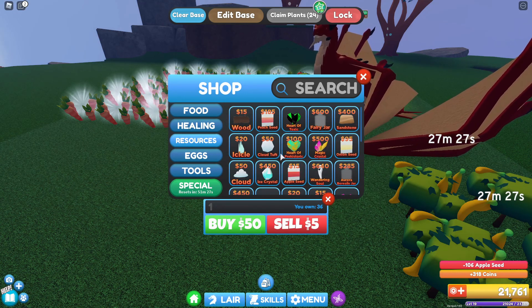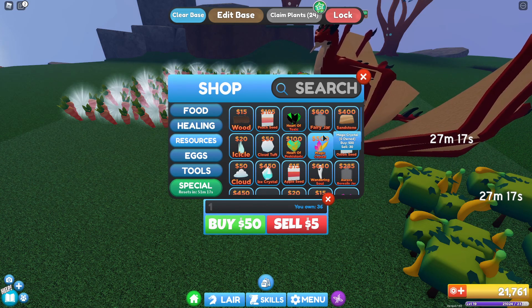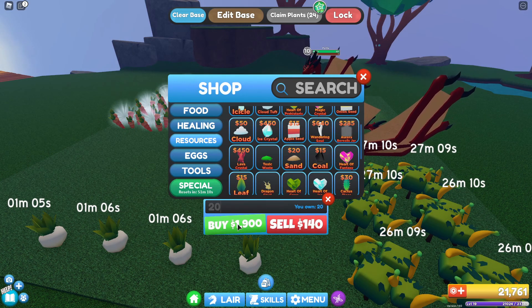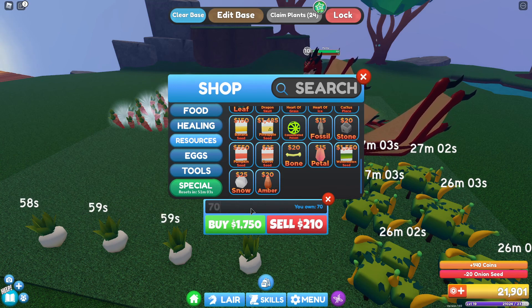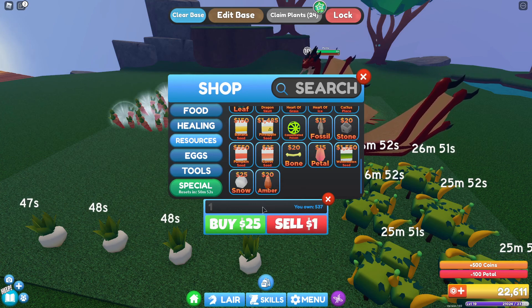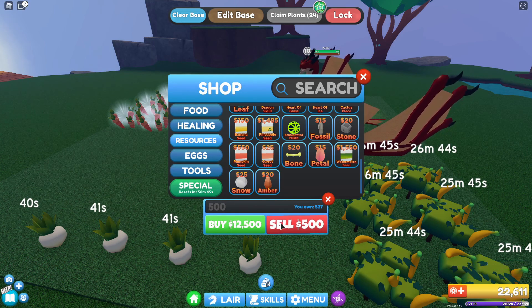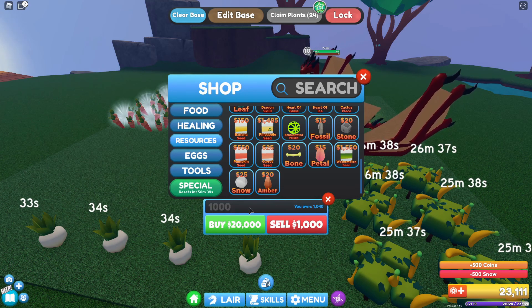Clouds sell for 5 bucks each; cloud turf sells for 7. Onion seeds — do we have any of those? We have 20, so let's sell 20 — that's 140, it all adds up. Carrot seeds — yes, we do have a lot. So 70 of those, sold. Petals — we have 200, so how about I sell 100? Snow — we should have quite a lot, so I'm going to sell 500 because I can always get more. Bone — let's sell that as well for another 1,000.